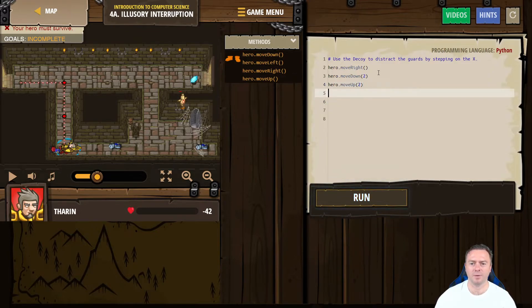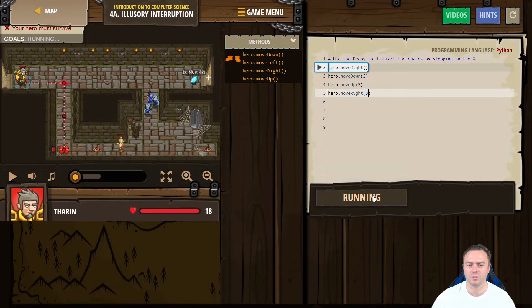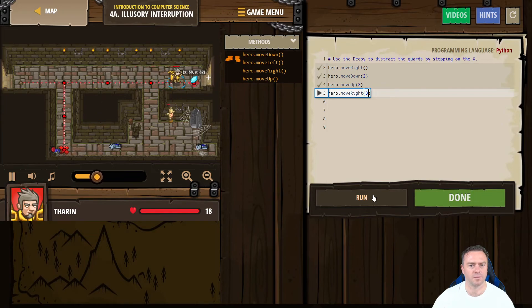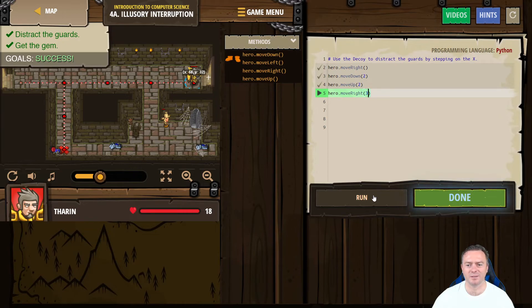And we're going to go two up. Then we want the hero to move right — how many across? One, two, three across. So let's run that and see how that goes. Awesome, we've got the gem done — success! Well done.